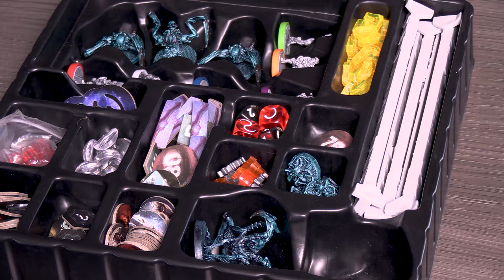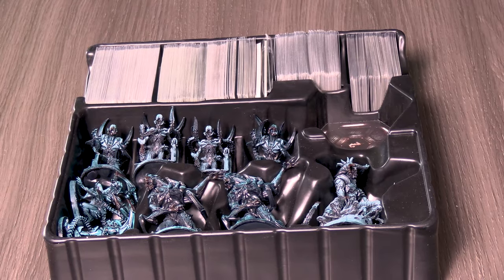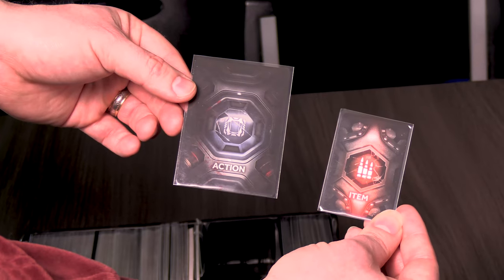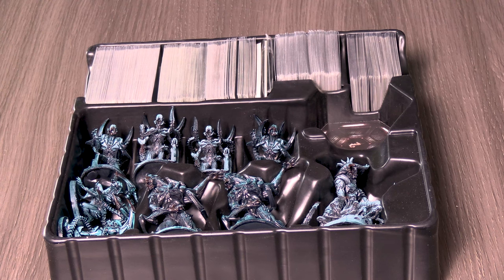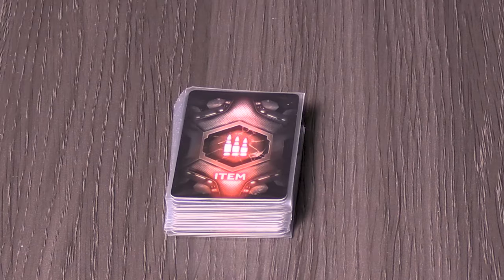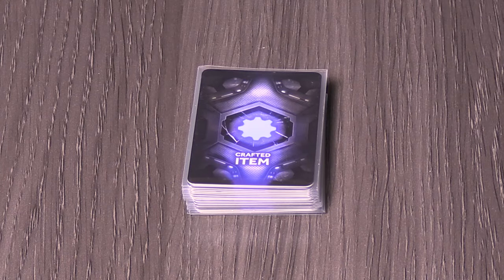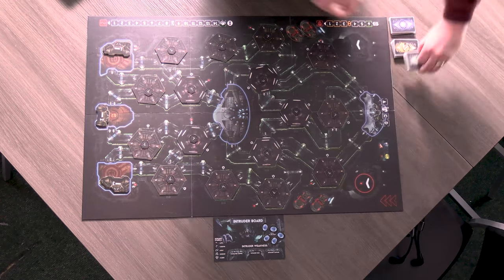Keep the top tray with all its pieces nearby, as you will need them throughout the game. The bottom tray includes several decks of cards in two different sizes. Among the small cards are four item decks with different backs: the technical deck, the military deck, the medical deck, and the crafted deck. Set these decks next to the board.